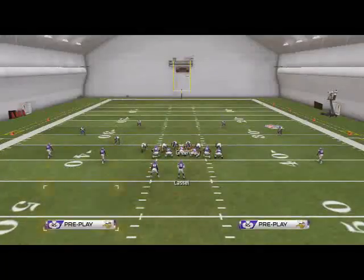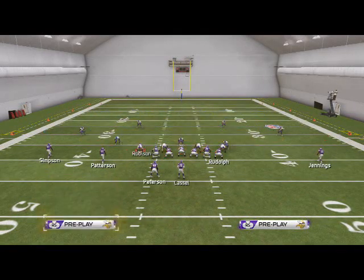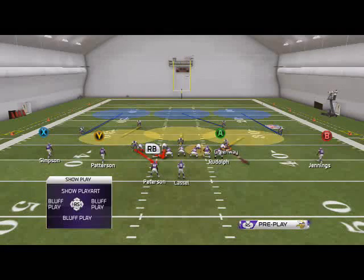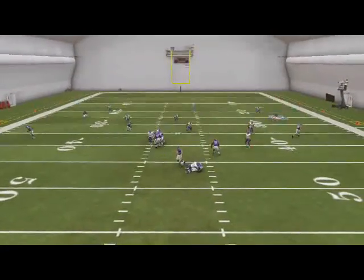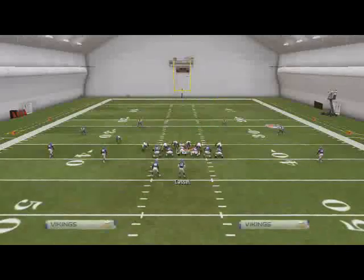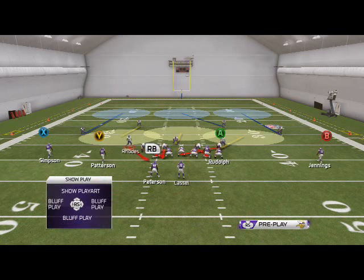That's your basic setup. Your more advanced setup is everything I just said, and then you're just going to spy and contain the guy blitzing on the right side — and you still get pressure. So that's your basic looks.